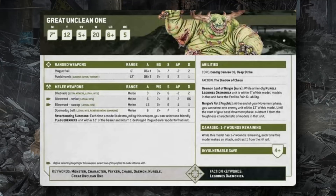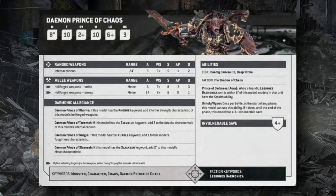The Daemon Prince of Chaos has been completely reworked — no longer a leader or Lone Operator, now essentially a big tank. He has Move 8, Toughness 10, 2+ save, 10 wounds, Leadership 6, OC 3. He has a stealth aura granting Stealth to all daemons within 6 inches, reducing enemy ranged hit rolls by 1. Unholy Vigor lets him gain a 3+ invulnerable at the start of any phase — excellent survivability especially combined with his baseline 4+ invulnerable.